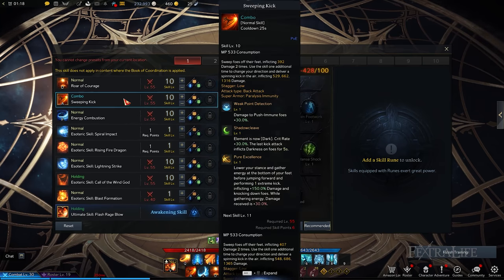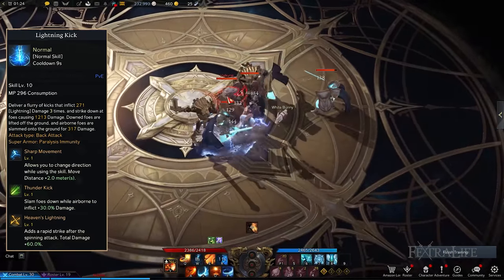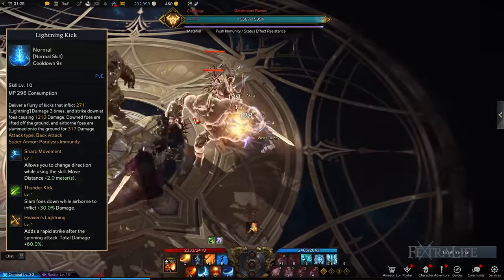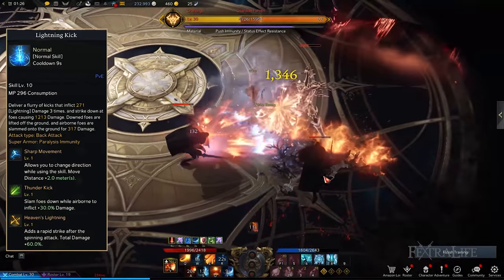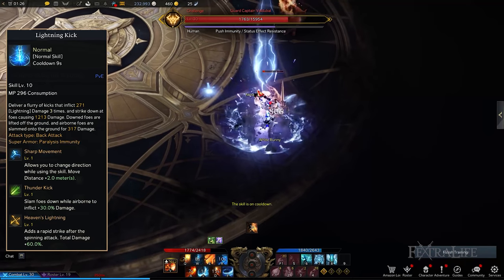Lightning Kick: A good engagement skill that lets you perform a flurry of kicks to close the gap between you and your enemies while dealing decent damage in the process. What makes Lightning Kick more effective are Sharp Movement, Thunder Kick, and Heaven's Lightning. This combination broadens the area you cover due to improved mobility, on top of inflicting extra damage as you slam targets to the ground. You'll also be able to perform another Rapid Kick towards the end of the skill.